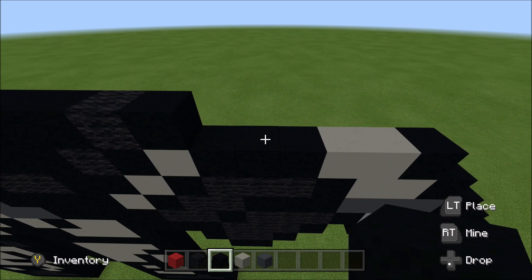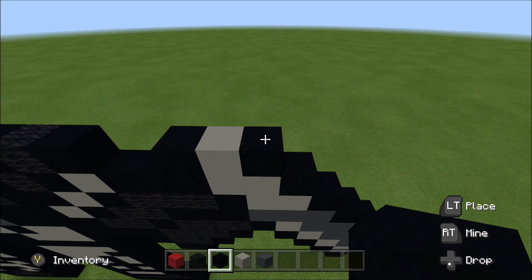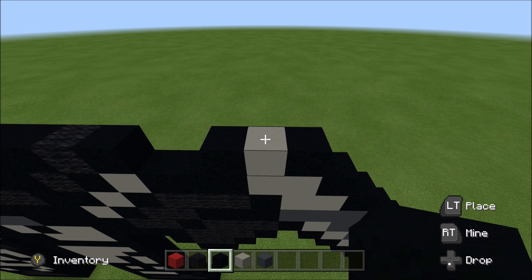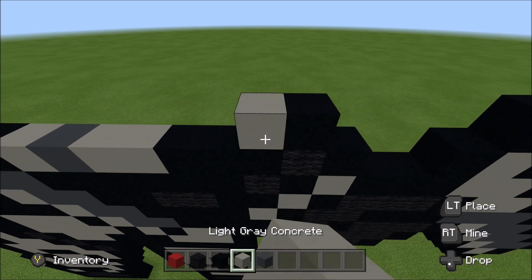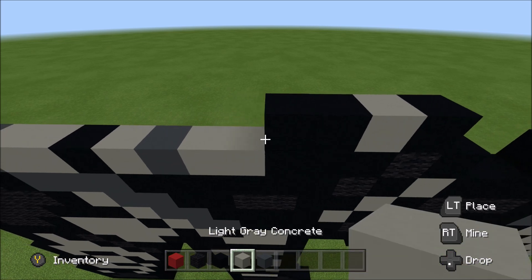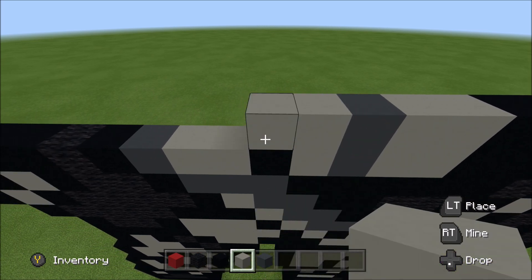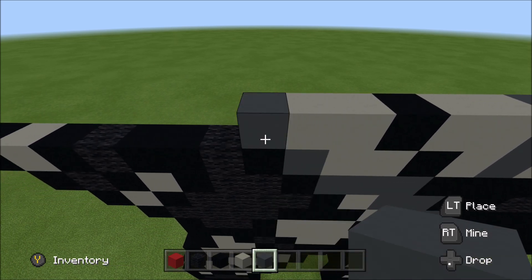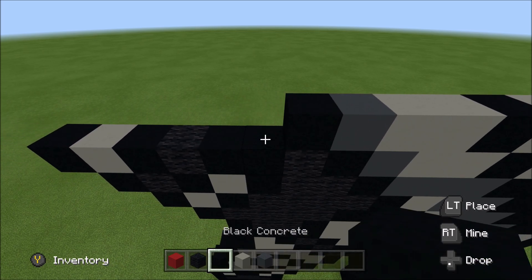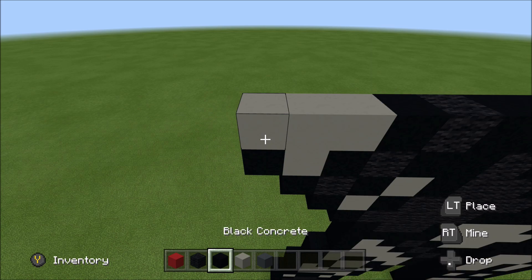Skip two. Above this third block of black here, build up with a black. To the right of it, add a light gray, and then a black. Move up. Move in one block from the right. Above this light gray here, build up with a black. To the left of it, skip four blocks, and above this wool here build up with a black. To the left of it, add a light gray, then two black, two light gray, a gray, two light gray, and then a black. Two light gray, a gray, then two black, a wool, black, three light gray, and then a black.